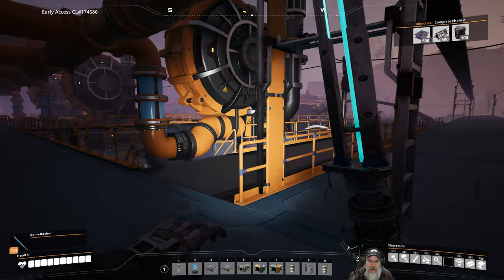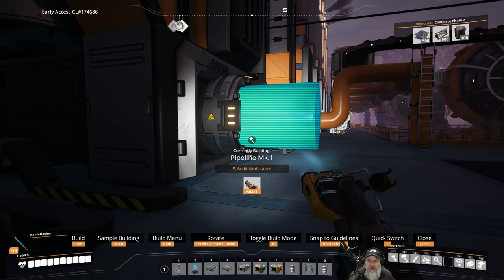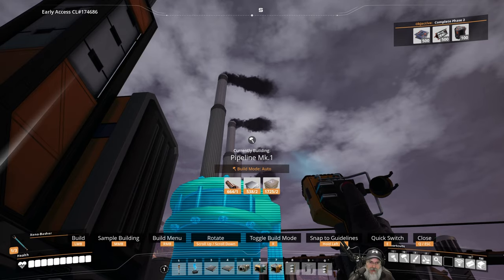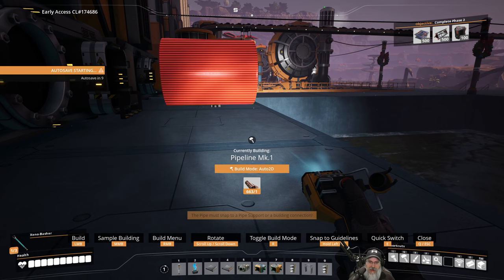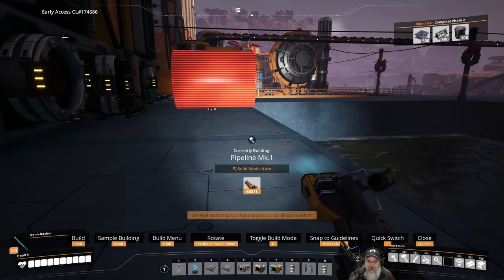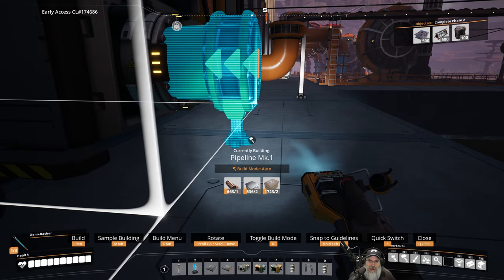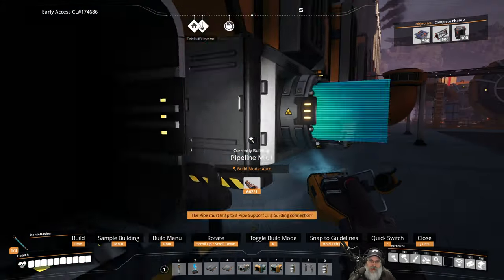Now let's get started on the piping. We're going to grab a pipe, come to this generator, go out three units, take it up as high as it goes, then use the mouse button to set it to a nice 90-degree angle. One thing to keep in mind: I'm in auto build mode. If I use the mouse wheel I can change to noodle build mode, horizontal to vertical, etc. I accidentally set it to noodle mode earlier and it made the pipes look really weird — just be aware of that. So we go out three, all the way up, mouse wheel until we have a clean 90 degree — then do the same on the remaining ones.